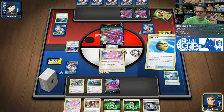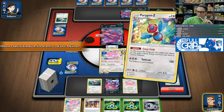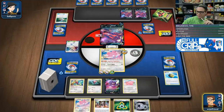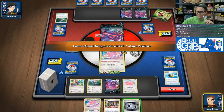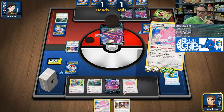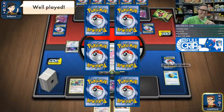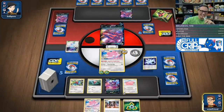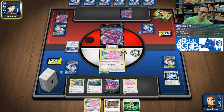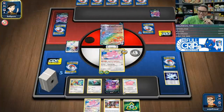We've got this. Go get another Chansey. I didn't hit the stadium, so that's sad — we're only taking one prize here, but it's fine. Crazy Code. The Recycle Energy onto the active. Just guaranteed the knockout there. Twin onto the bench Chansey. Powerful Slap — need like three heads. Seven heads! 560 damage! Is that Turn 2? That's so insane. Turn two, 560 damage. This deck is ridiculous.